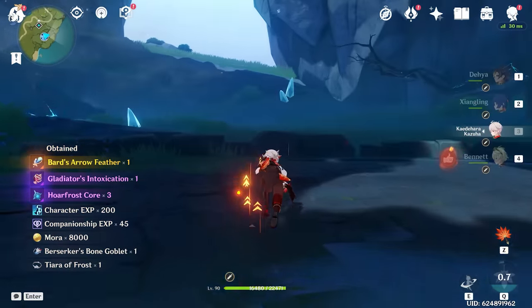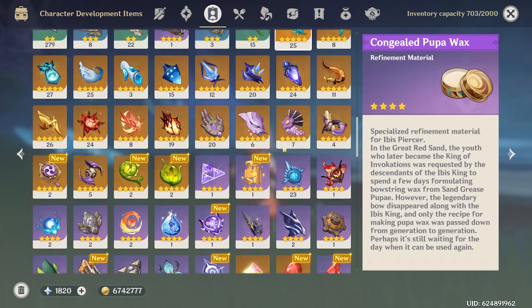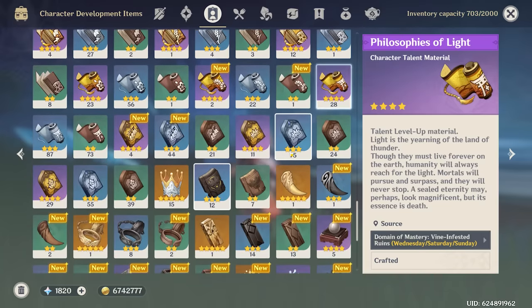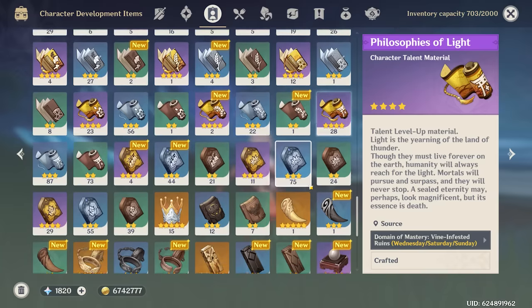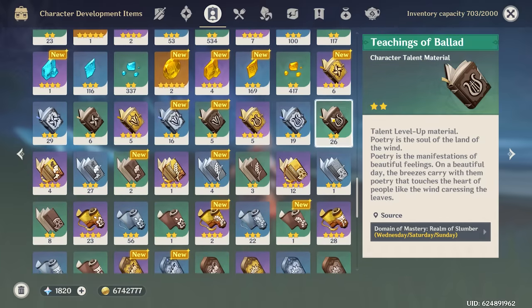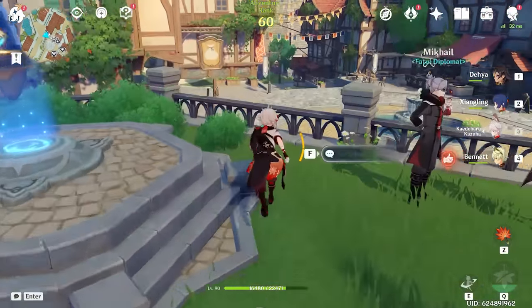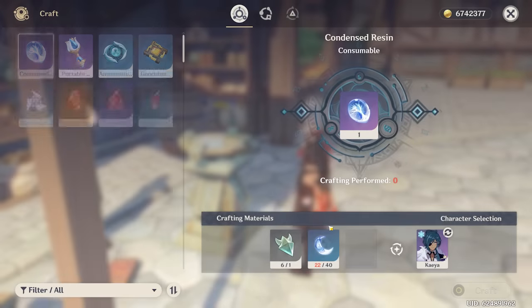Next thing we gotta do is talent books. I want to try to get his talents to at least 7-7, maybe 8-8. I don't plan to get them any higher, and I don't have materials to level to 90 right now — I'm a little broke. I have a couple fragile resins prepared for scenarios like these, so let's craft a little bit of resin and head over to collect some talent books.